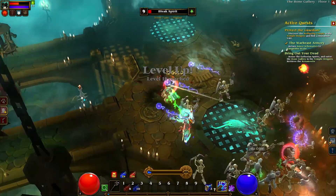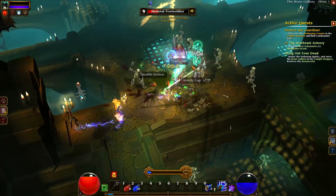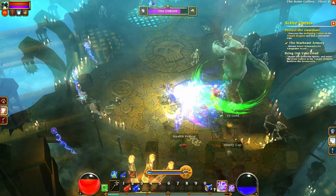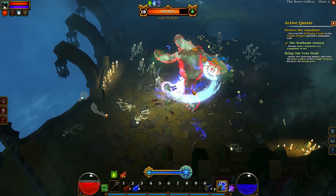Torchlight 2 is an isometric action role-playing game developed and published by Runic Games, released on the 20th of September 2012 — so we are just past the 10-year anniversary. Torchlight 2 builds on Torchlight 1 with some new features including an overworld, new characters, and of course multiplayer.